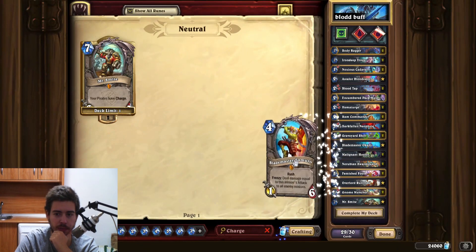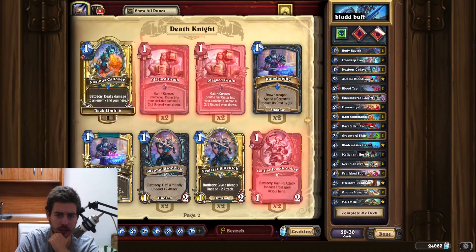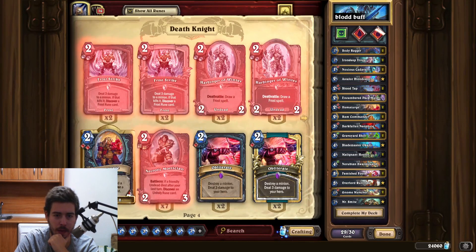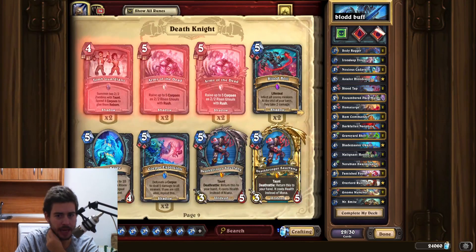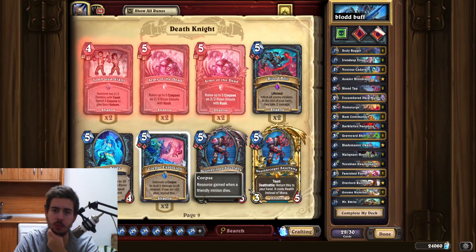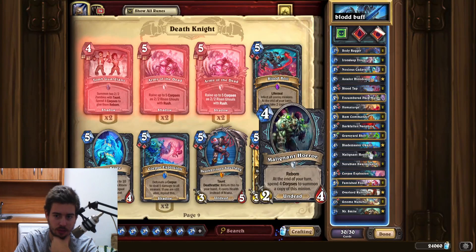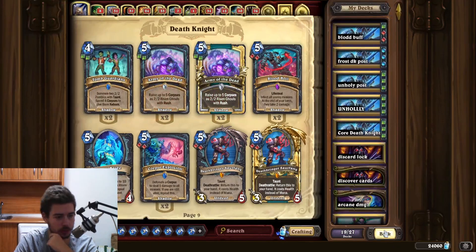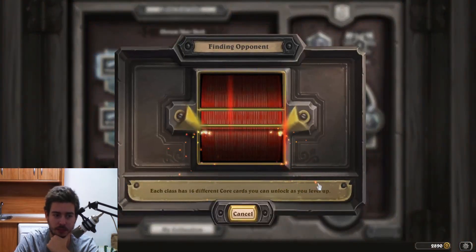I'll just click done. I will skip Blademaster Samuro — it will definitely help us clear the boards, but it's not that essential. That means we need a replacement, and considering it was for clearing, maybe we'd take some AOE. How about Corpse Explosion? Or Blood Boil? Let me just try Corpse Explosion. So I crafted Mr. Smite — there will be some hand buffing going on, stay tuned and we will see how the deck plays out.